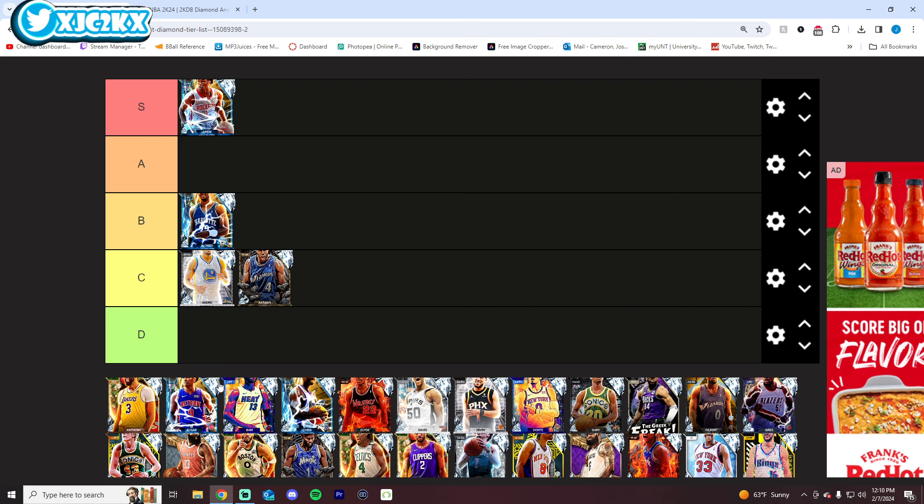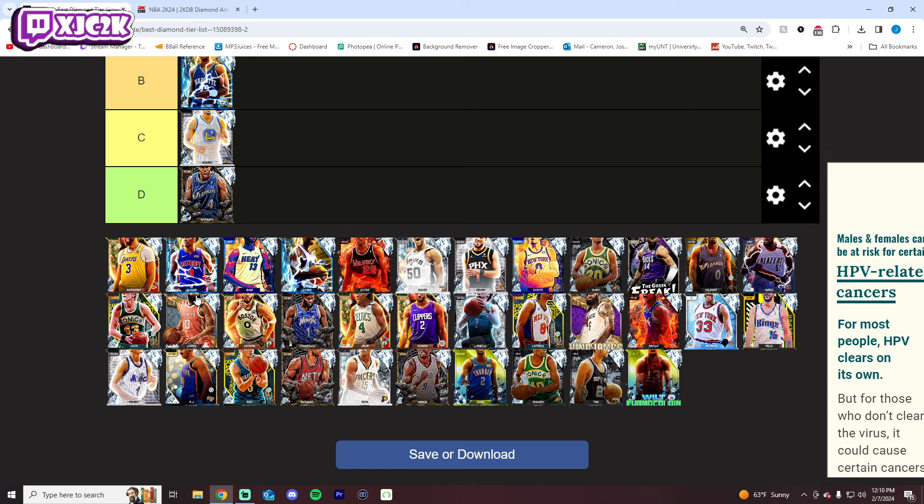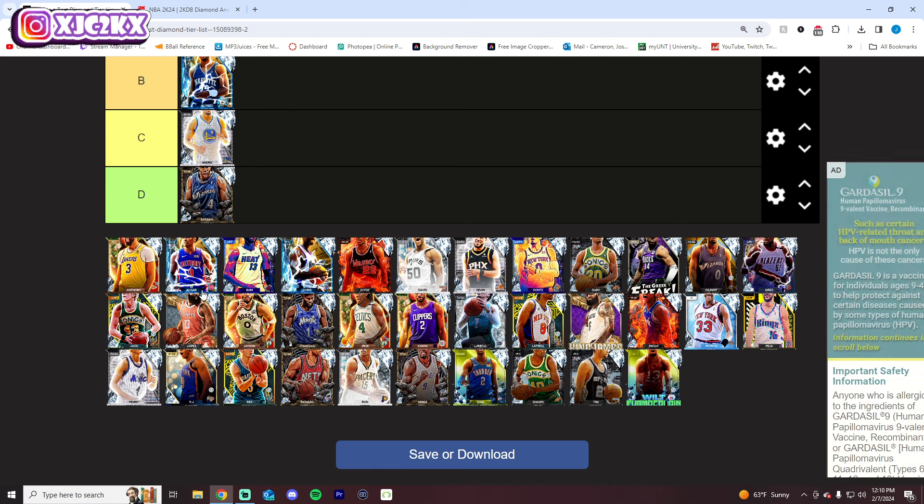Anton Jameson has one of the worst releases that I have used all year. I legitimately cannot stand Anton Jameson's release — it is one of the worst. I hate the Brook Lopez base; it literally ruins the card and makes him almost unusable to me. On a list like this that is considering the best diamonds, even though he's new, he is one of the worst because of how poor his release is. Everything else about the card is solid, but everything about the release is horrible, and that right there is honestly a killer.